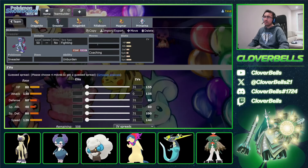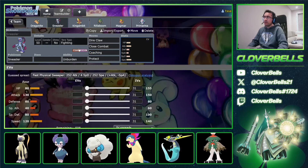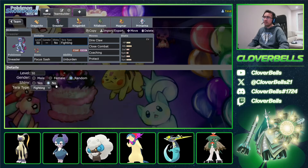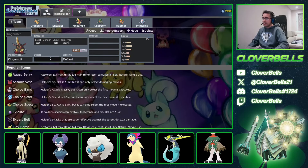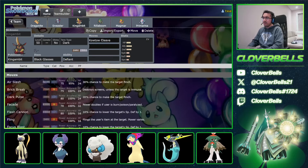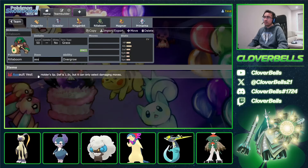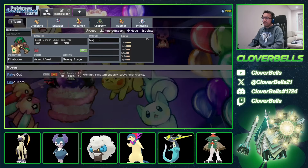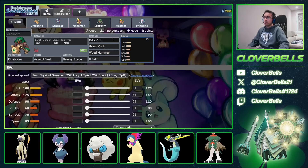Sneezer with Coaching of course — Dire Claw, Close Combat, Coaching, and Protect. Focus Sash. Terra Stellar Sneezer, I think it's always really good. King's Gambit with Black Glasses — very standard King's Gambit set with Terra Dark: Kowtow Cleave, Sucker Punch, Swords Dance, and Protect. Then Rillaboom with AV and Grassy Surge, Fake Out, Grassy Glide, Wood Hammer, and U-Turn.